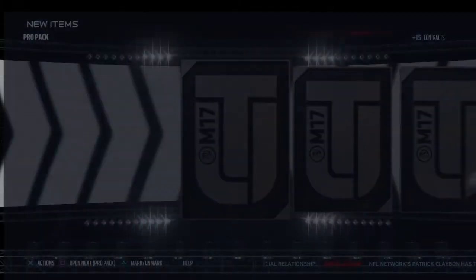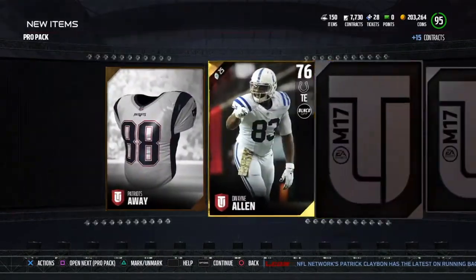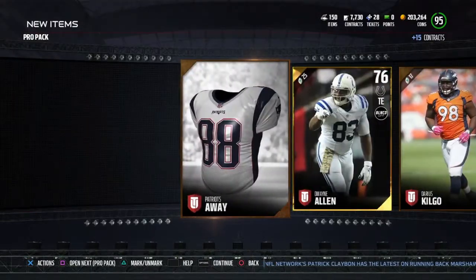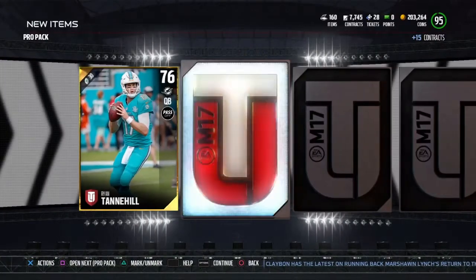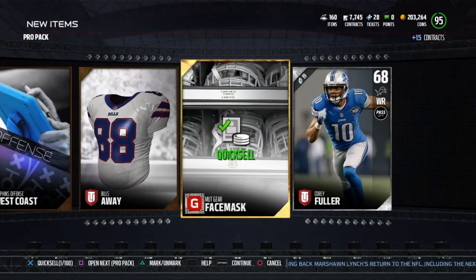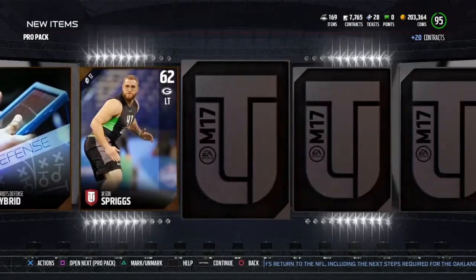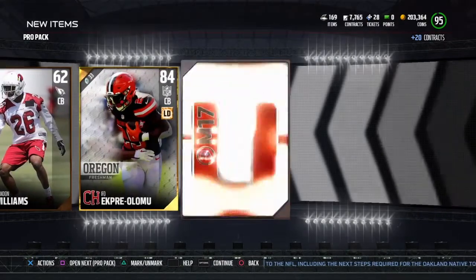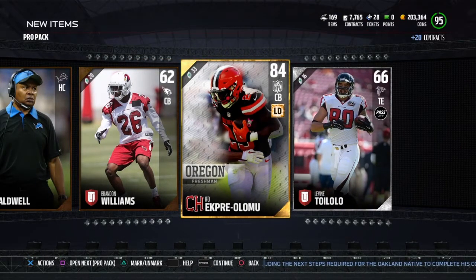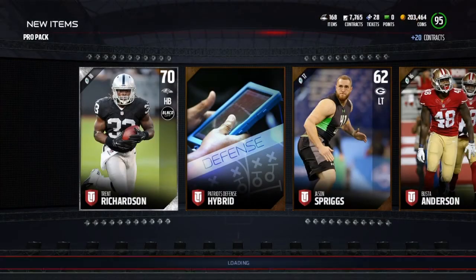Going through the next one. Let's try to finesse this one. There's nothing in this one, okay. Let's see if we can pull something — we get into the MUT gear thing. We don't need that. Into the next pro pack. Oh my gosh, they keep giving me MUT gear collectibles. We get a gold campus hero card — it's better than nothing. Quick sell that.